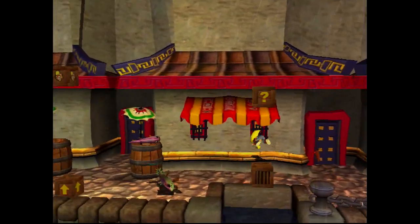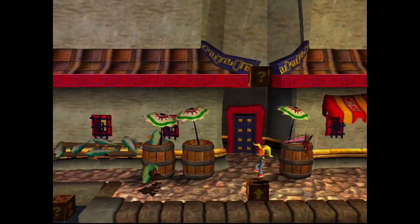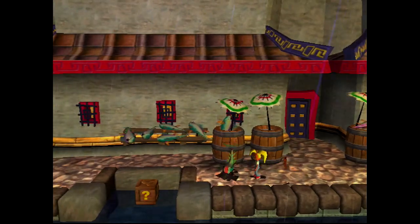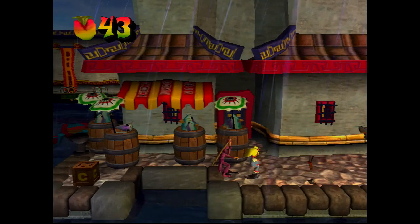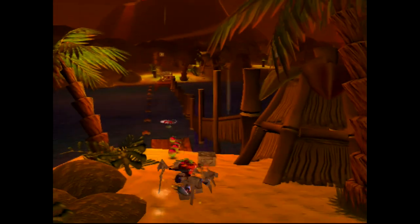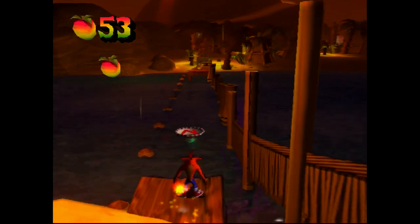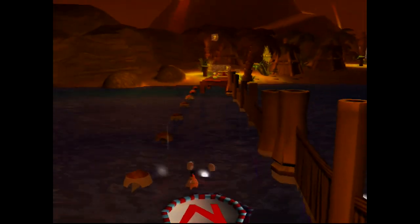Despite being built from scratch with an entirely different developer, Crash Bandicoot: The Wrath of Cortex feels nearly identical to the original PlayStation series of games. I appreciate the familiarity, but would also have appreciated some refinements to the controls. The problems I had with the very first installment are here in the fourth — sometimes it's really difficult to gauge Crash's momentum and land on a small platform in front of you. Nearly every death I experienced was a result of the controls rather than tricky level design, which is unfortunate.